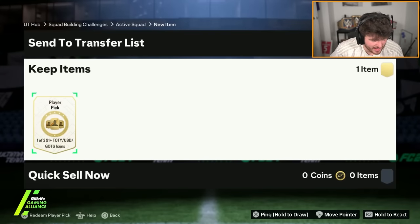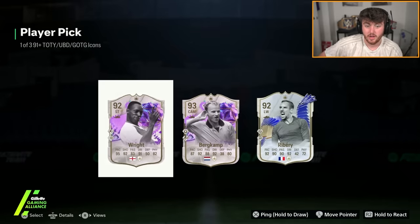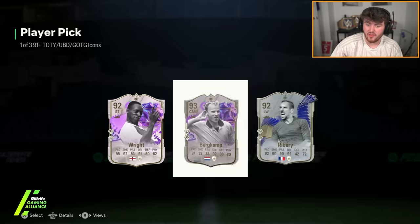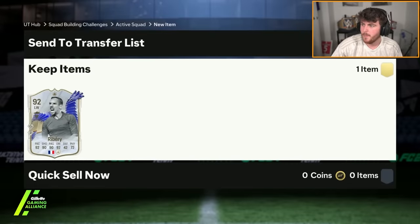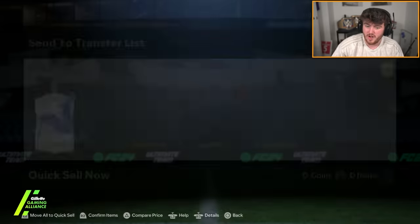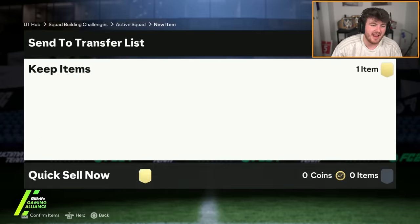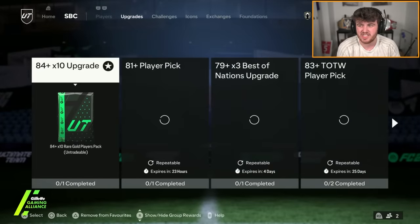Stevo's got his second icon player pick next. Let's see what Stevo gets from icon pick number two. Ooh, Ribery! That's not bad. The only annoying thing about that Ribery is it did come out as an SBC, if I remember correctly. But it's still a decent card — he's worth about 370k, so it's more than the pick. It's just that little bit boring because he was available as an SBC, so it's not a unique card.